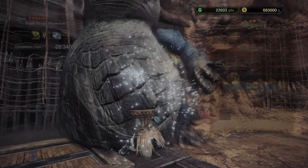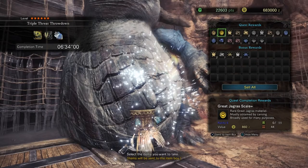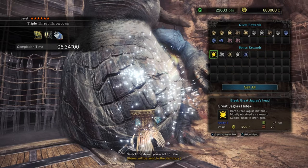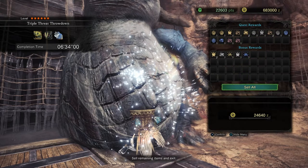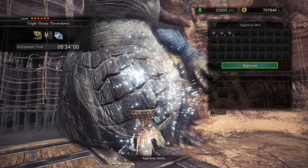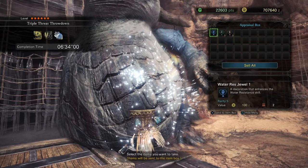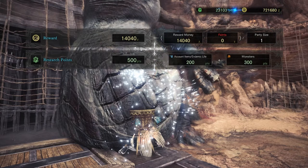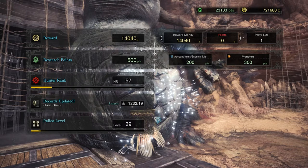Now it's time for the moment of truth — we're going to see how much stuff we actually got from doing this quest. We got 3 gems, no Nourishing Extract this time. But this quest is actually super good to get Nourishing Extract, which you need for Mega Demon Drug and Mega Armor Skin Potion — not really something common you come by from low level monsters. We ended up getting 25,000 from the materials here because we sold all that.